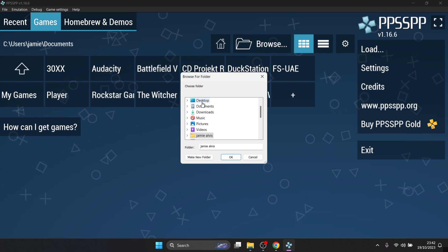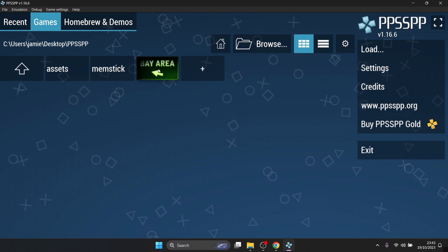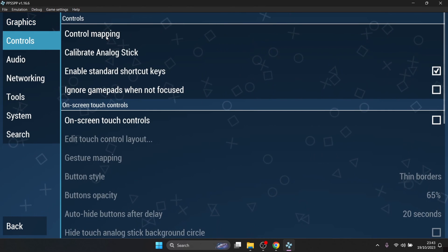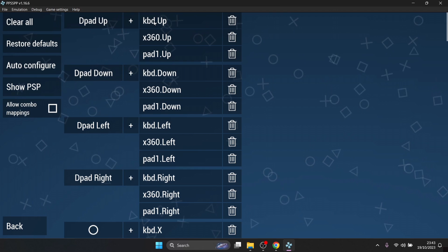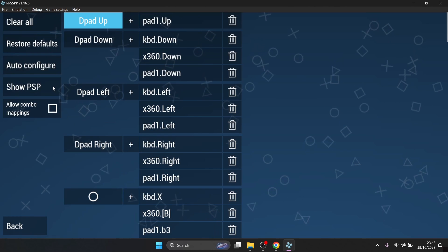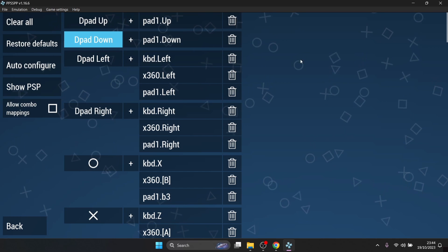I'm going to drag the game inside the PPSSPP folder and run the PPSSPP_w64.exe executable file. Once the window opens, I'm going to link the games folder to the graphical user interface by going to Browse and selecting my PSP folder on the desktop. Now the game icon shows up. Going to Settings then Controls — the control mapping should configure straight out of the box, but if you want to configure a controller, just left-click on an input like D-pad Up and press the corresponding button. It's already automatically configured for me, but this is how you do it manually.